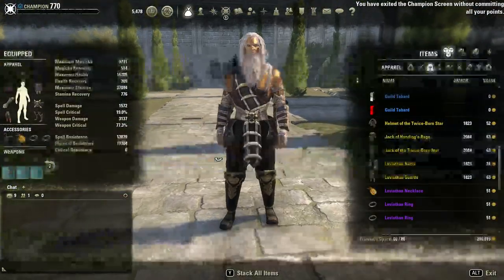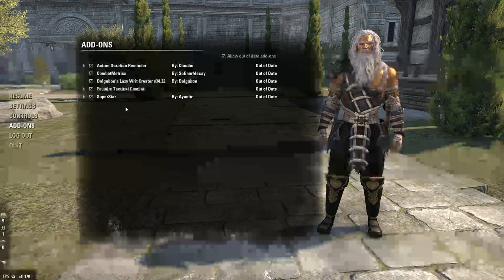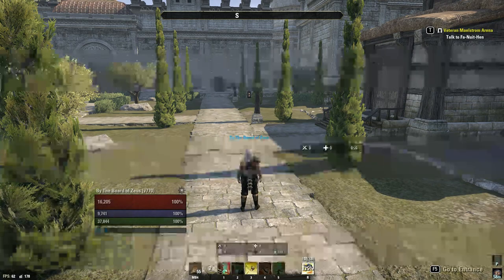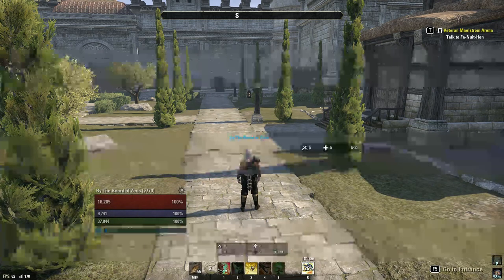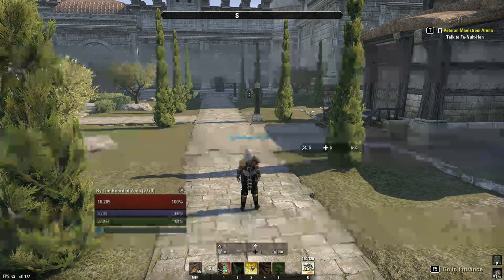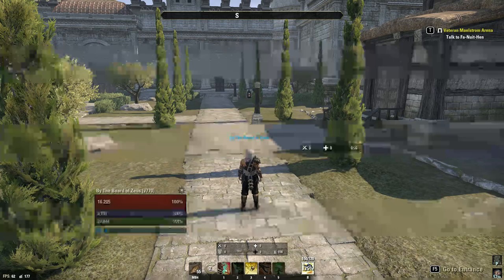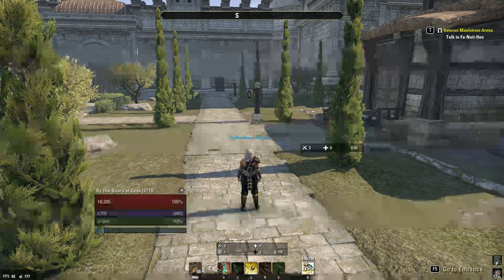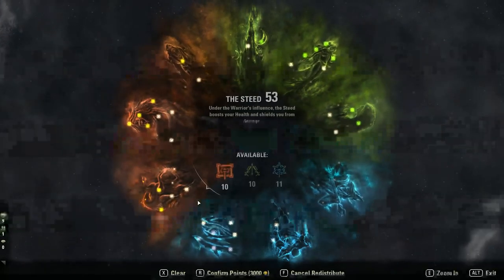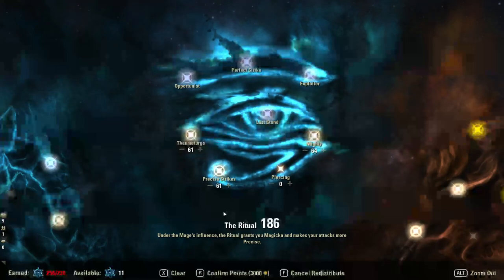A good add-on I'd recommend is called Constellations — I'll put a link in the description. Basically, you open it after running a Metrics parse on a dummy. It tells you how much of your damage was direct and how much was damage over time, and you feed in your penetration amount and it gives you an ideal CP scenario. Highly recommend this if you're new to builds and not confident making your own CP setup.